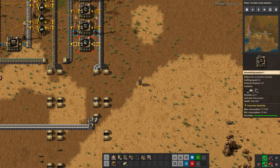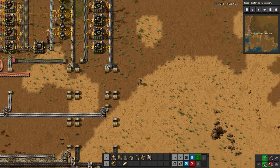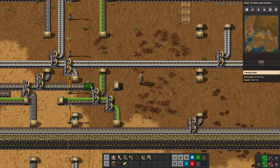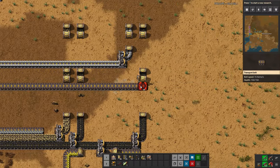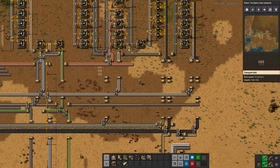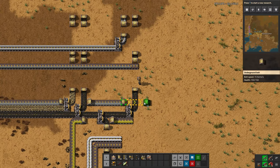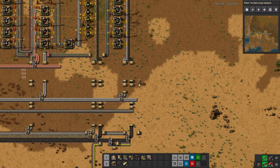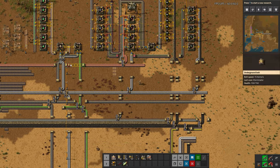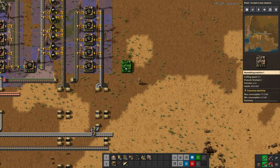We finished stack inserters and let's take a look at engines. Engines require steel, gears, and pipes. We have steel and gears made and on the bus already — we should bring them over this way. Pipes are something I never put on a main bus or general production line throughout my base. In vanilla without mods, you really only need pipes for one or two recipes, and those recipes don't require a lot of the finished product.